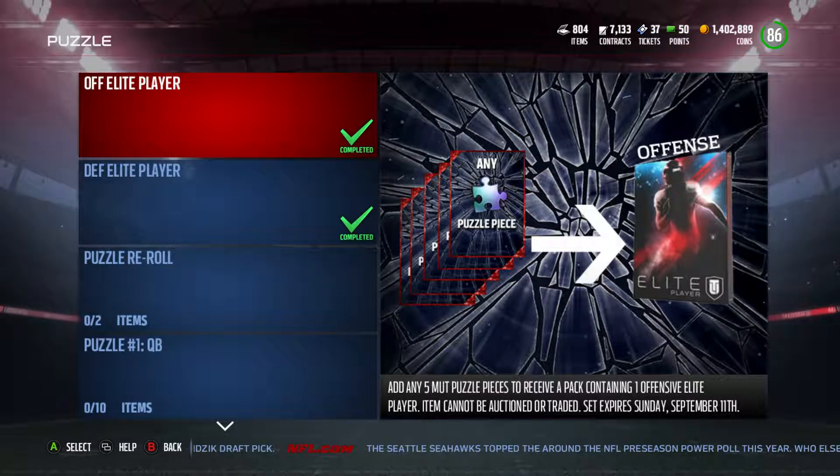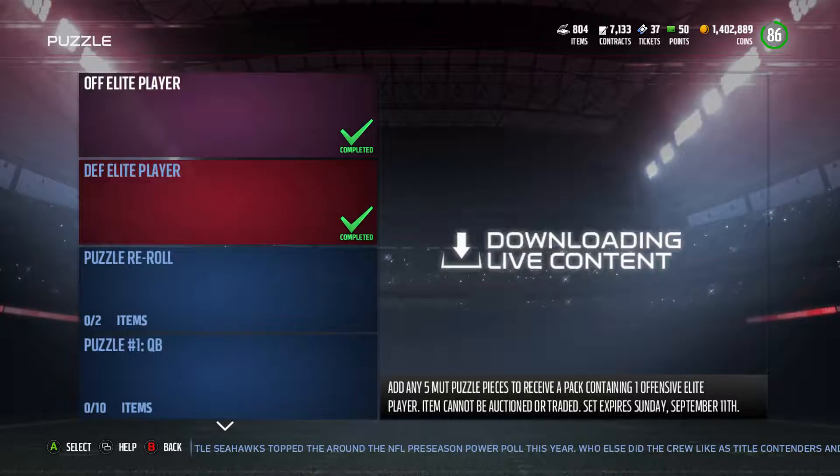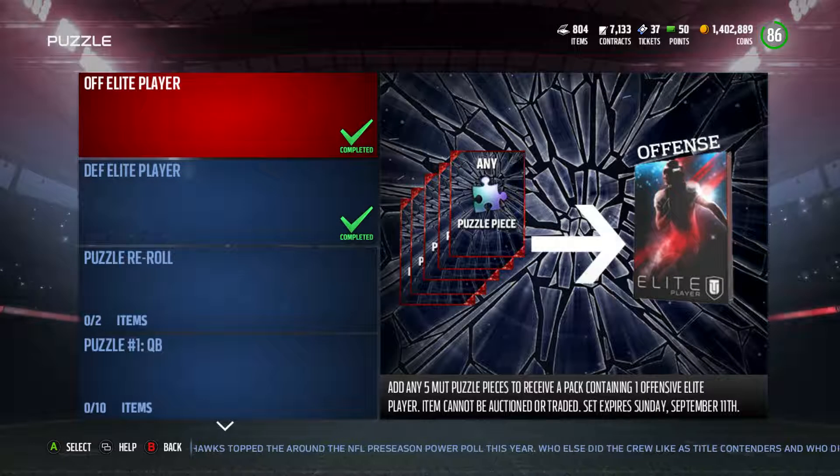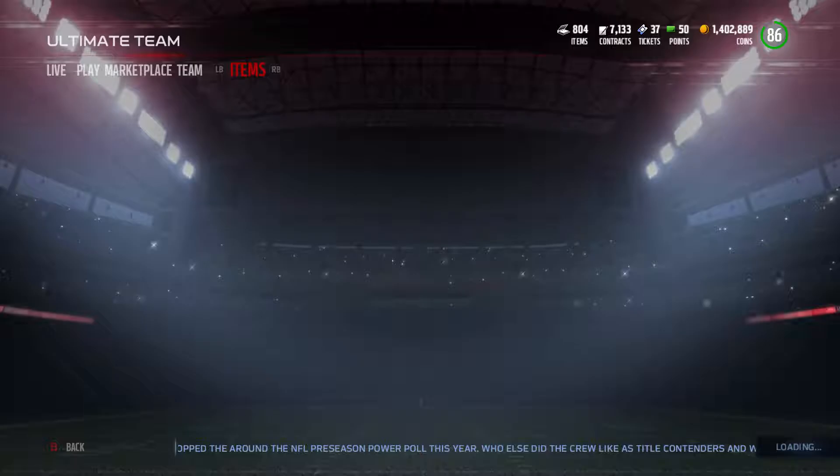They cost me about $15,000 each. They're all going up for about $4,000, but if you watch the block you can catch them for like $2,500 to $3,500. I did mine for about $12,000 to $15,000 each, which is really cheap. They're not auctionable or tradable, and you can only do the packs once.